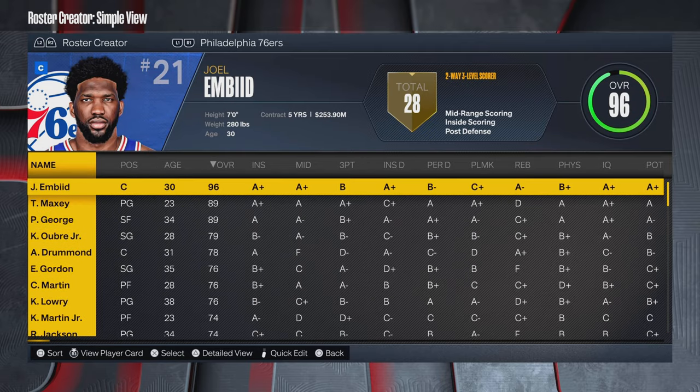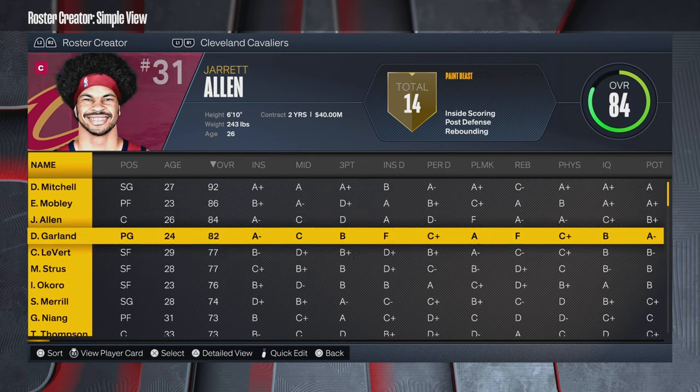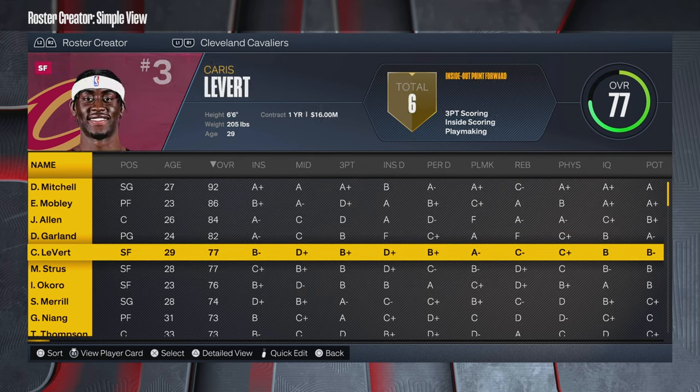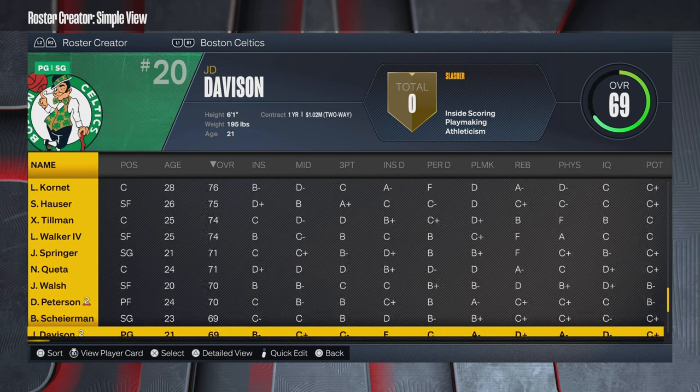Some rookies are just now finalizing their jersey number selections — guys who were a toss-up on whether they'd even make the team, basically a lot of second round picks. And then of course there are contract extensions for some veteran guys like Joel Embiid, Terrence Mann, and Isaac Okoro signing back with the Cleveland Cavaliers for 33 million. I think he wears number 35 — if not, I can fix that, it's not too big of a deal.